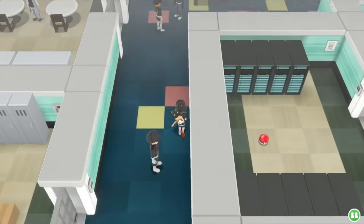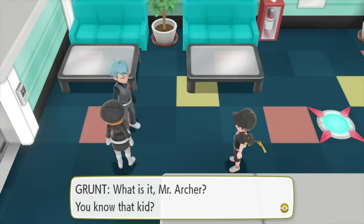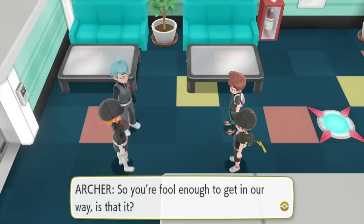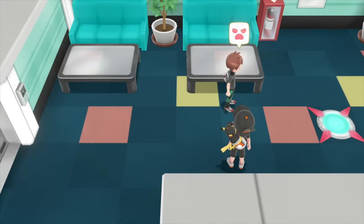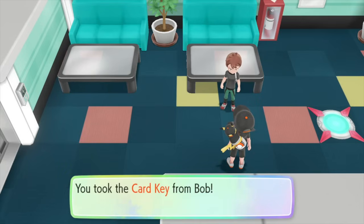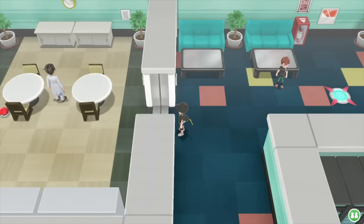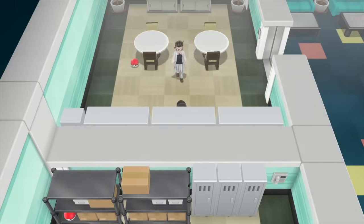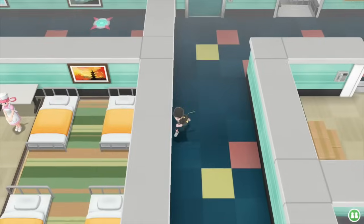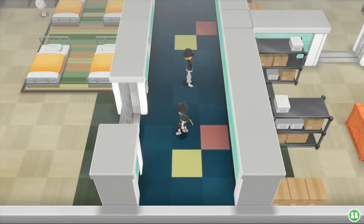Once you've taken that grunt out, head further up and here is where you'll find Archer - this is where you'll know you're finally on the right track. With the help of your trainer friend who turns up out of nowhere, it's time to take down this grunt and Archer. They're a little challenging but you should make it through. When they disappear and run off, your mate finds the card key. You can then use it to bring down the doors blocking your way. Head back to the ninth floor and go past this grunt - you'll have to fight them - then use the card key to open the door on the left-hand side.